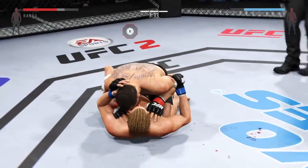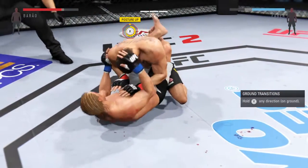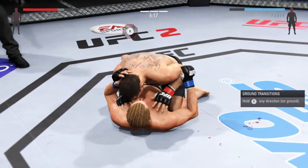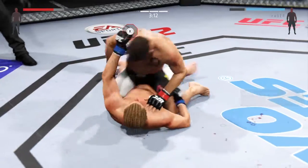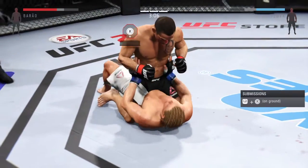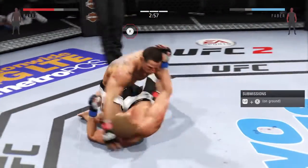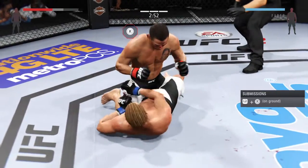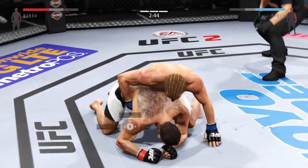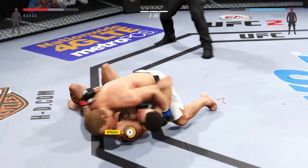Brown with the single leg. Full guard here. He's showcasing some great movement on the ground. Let's see what he can do from here. He postures into place. Half guard here. With little time left, this is a very close fight. This fight could go either way. Someone has to step up and make it theirs. Good elbow by Faber.